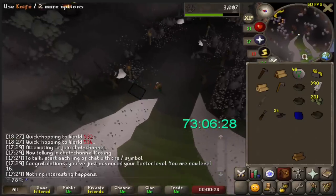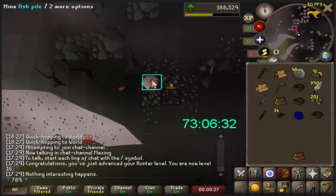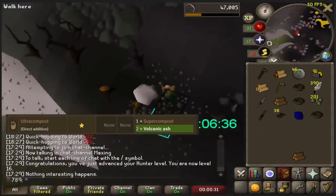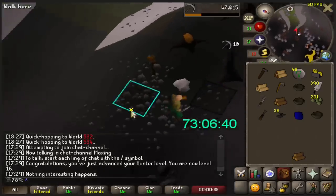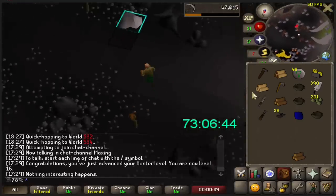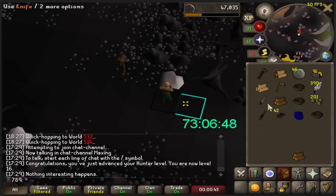Doing my first birdhouse run, I decided to mine a lot of volcanic ash since it's very close nearby. Volcanic ash is used to make Ultra Compost, which we'll be using for the entirety of the account. Not only does Ultra Compost prevent your crops from dying less, but it also gives extra loot. For example, when I plant herbs, it may give me an extra herb or two when looting versus Super Compost.